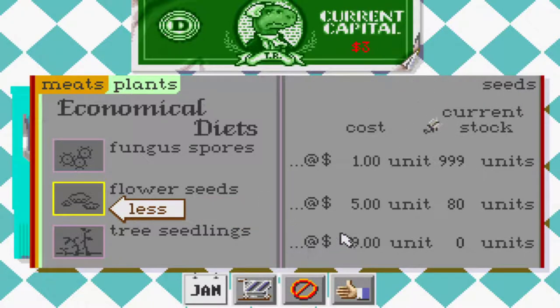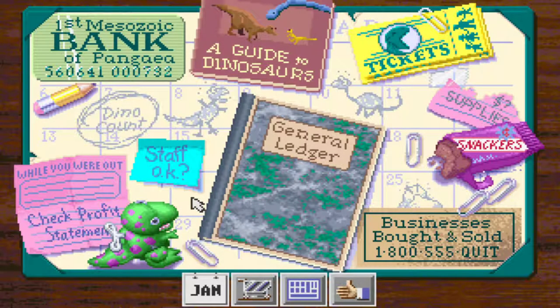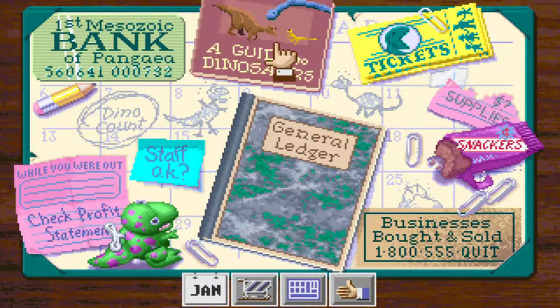You can always cancel out of here with the cancel option, and then everything you bought is refunded to your current capital. But we want to buy this, leaving us $3.00. This is a great layout here. You go to the office, you can go to the bank, pay off anything you want on your loan. We'll talk about Guide to Dinosaurs a little bit later.